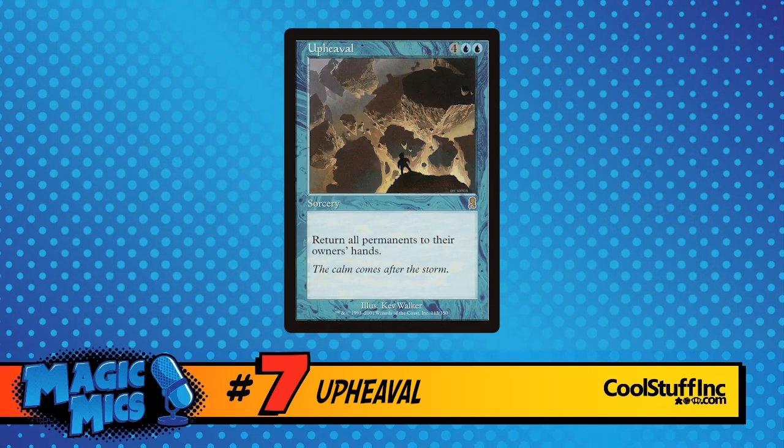Upheaval — I hate that card. Upheaval is originally from Odyssey. Four palloms, Blue Blue, Sorcery — return all permanents to their owners' hands. Why? It's banned in Commander. It won a Pro Tour, it also won Worlds. The Pro Tour win was the Blue-Green Madness deck — shout out to Ken Ho. But it won Worlds when Carlos Romal won with Psychatog, and six of the top eight were Psychatog decks.